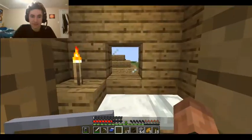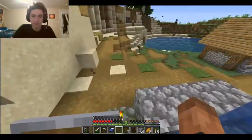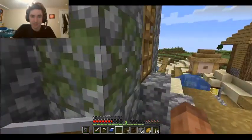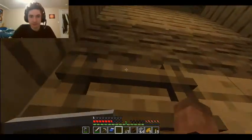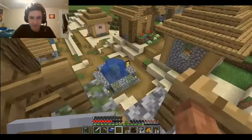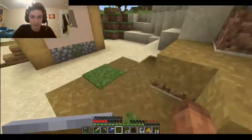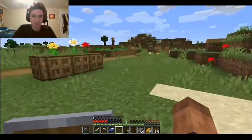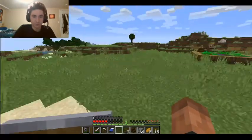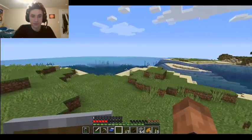Something else I noticed — windows seem more see-through. You definitely need to get a house soon, running out of inventory space. But all the ladders look way better. They definitely redid all these 2D texture things — I'm guessing railroads and stuff like that too. Be really cool if they redid bookshelves so they have more depth to it, but I don't think they did.